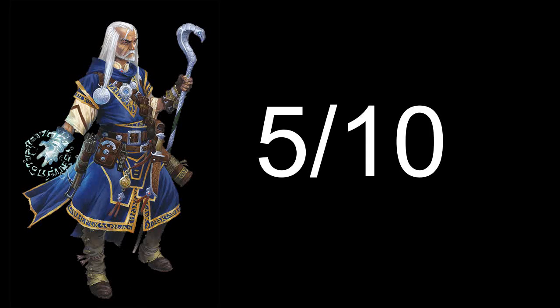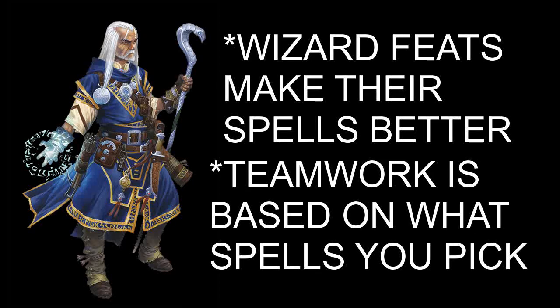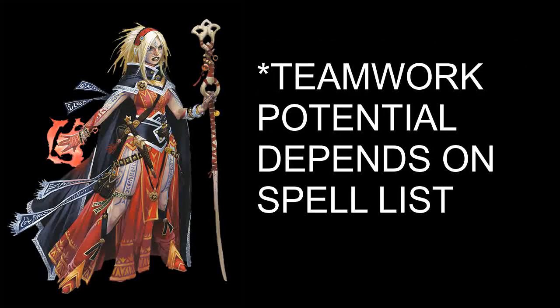The Wizard gets a 5 out of 10 when it comes to teamwork. Almost all Wizard abilities help them in some way with their spells, so how good it is in a team setting depends on what spells you pick for them. The Sorcerer gets a 5.5 out of 10. People always forget about the Blood Magic abilities, but some of them are really good for helping the party out. But like the Wizard, much of their teamwork potential depends on what spells you give them.